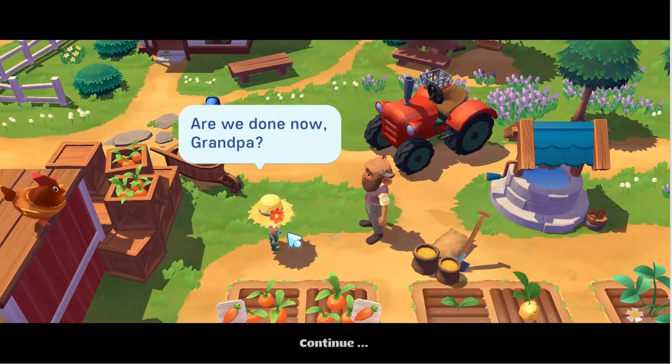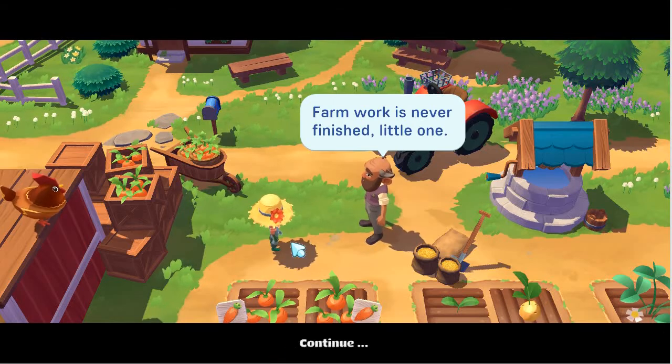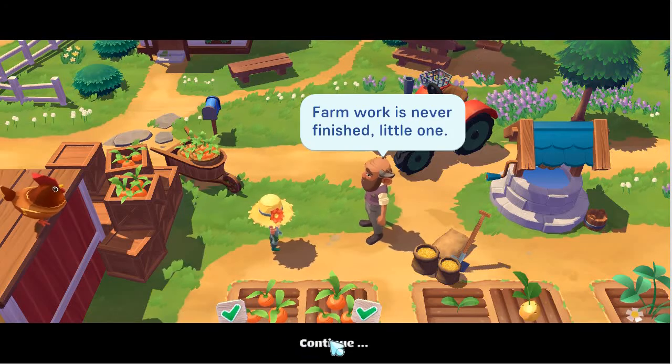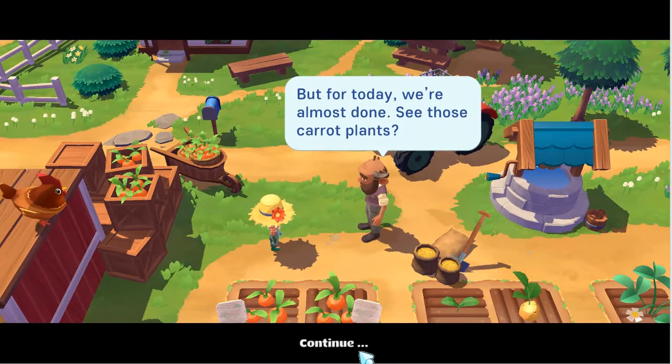Are we done now, Grandpa? Farm work has never finished, little one. We are cute — big cat, work gloves, can't see a thing about us, but we are really cute. But for today, we are almost done. See those carrot plants?